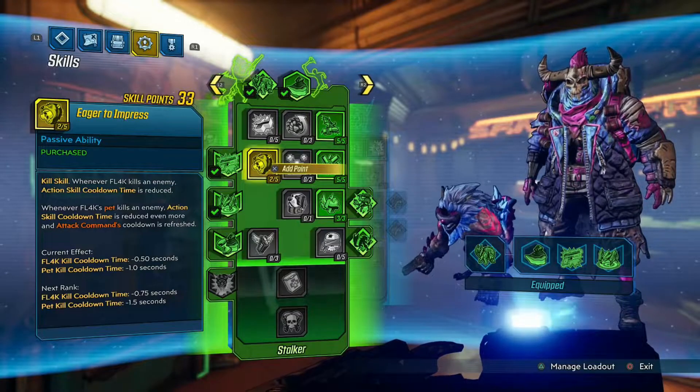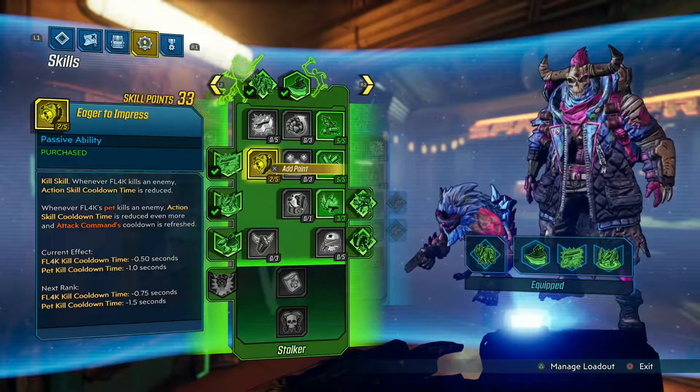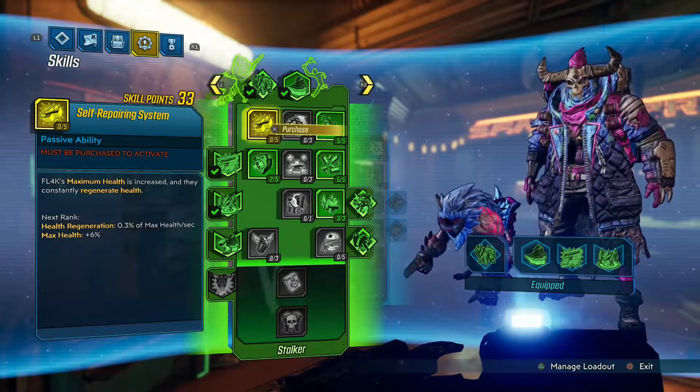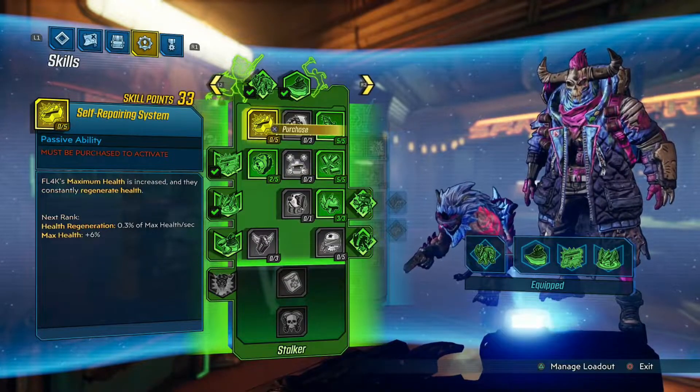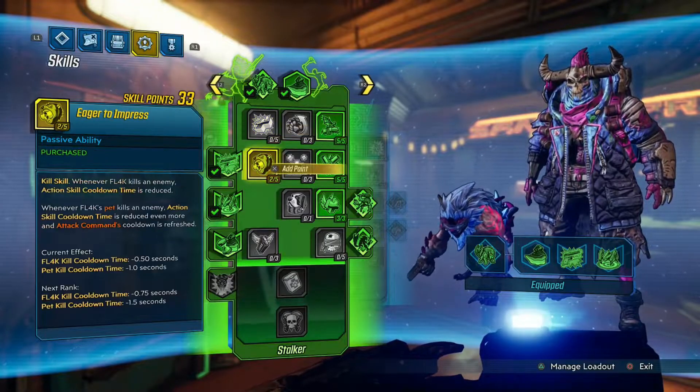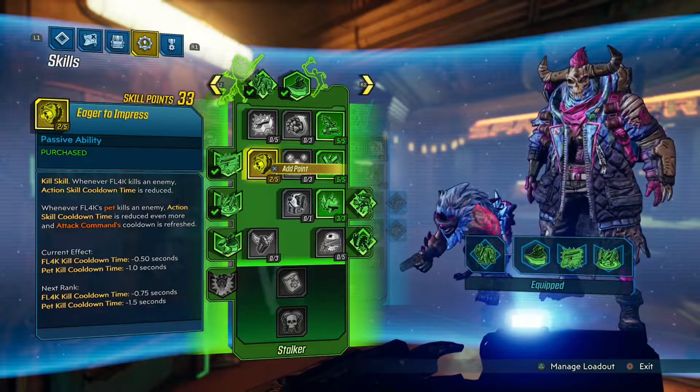If the pet does land a kill, your cooldown reduces. But for the most part you're just going to be killing everything. Now if you're finding trouble and dying, those 2 points can instead go into Self-Repairing System. It's all up to you guys.